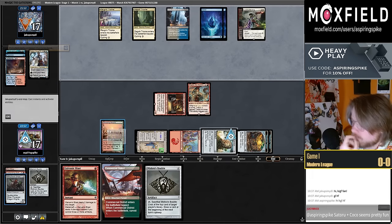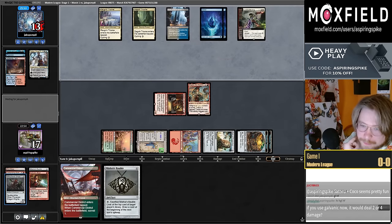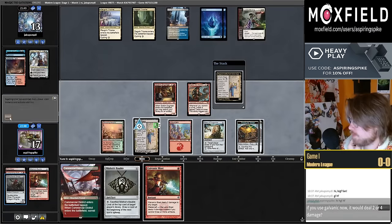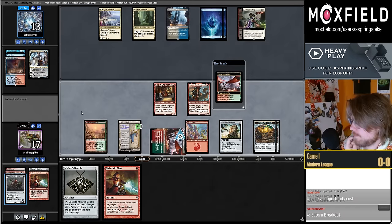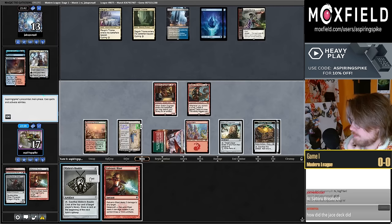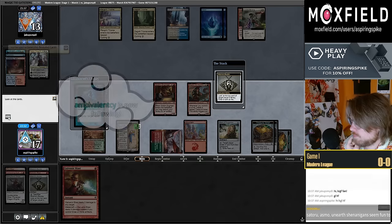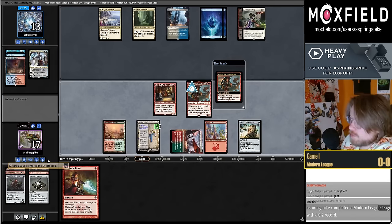I'm going to Galvanic Blast them. So Torah plus CoCo seems fun maybe. Now I want to deal two or four — it's four, we have three artifacts in play. Does it feel like they're baiting me into using the Magda? I'm going to use the Magda. I think I'll play around Solitude.